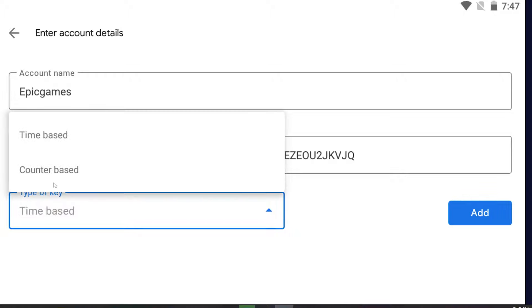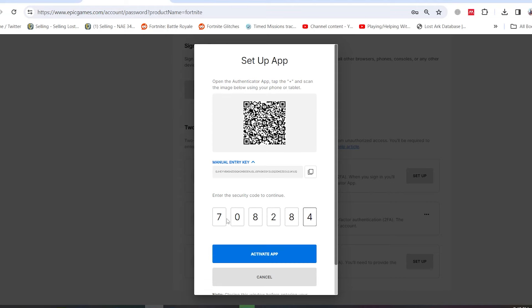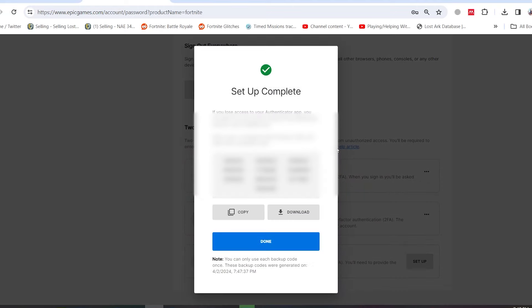Set it as time-based and press Add. All you have to do is carry this number into the Epic Games website. By the way, this number keeps changing so you need to be quick. After pressing here it's completed, and it will give you a bunch of backup codes — keep these in case you lose access to your account.